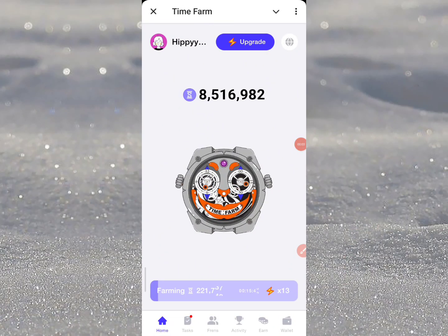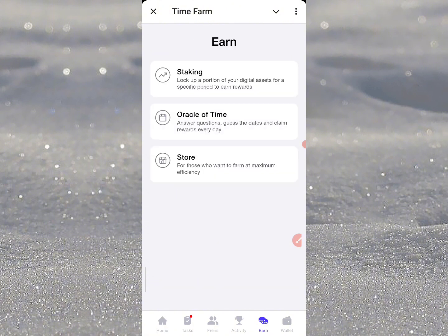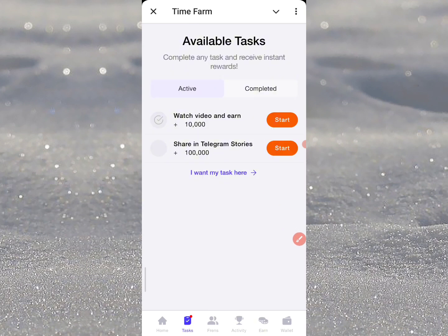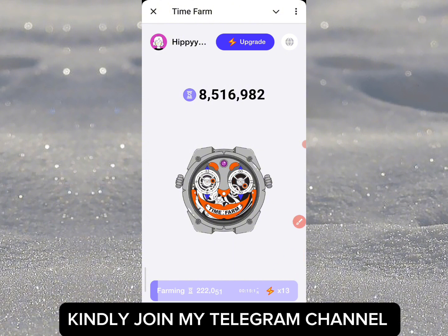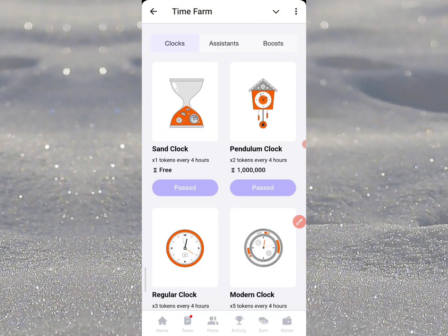Hello guys, so here is an update on Time Farm right now, and you are going to agree with me that this is actually one of the stress-free airdrops in the airdrop community. Currently, all we need to do is come to the site to get our oracle for the day, get our tasks done, and claim the timing by the hour. There's an update currently on the listing dates, the TGE, and thereabouts.